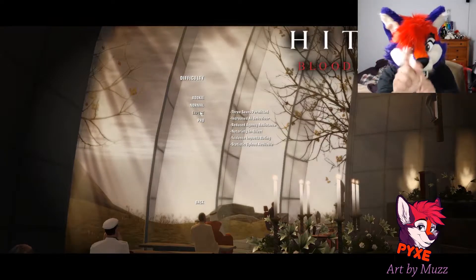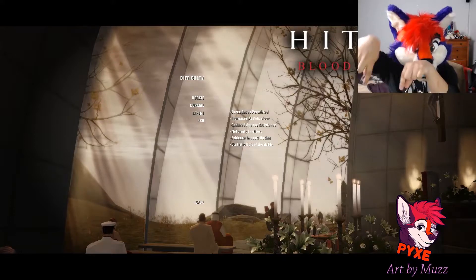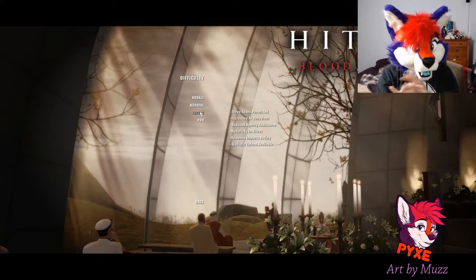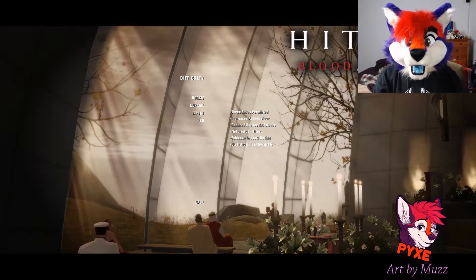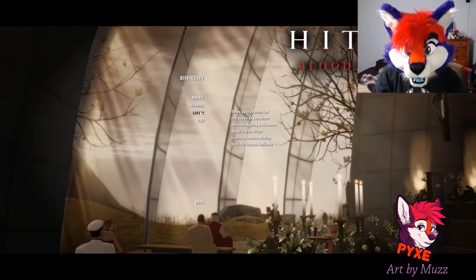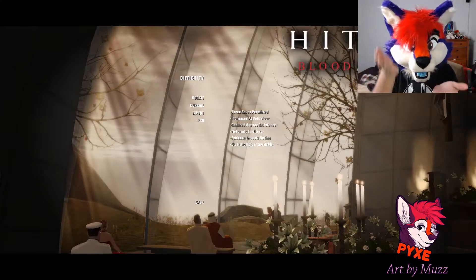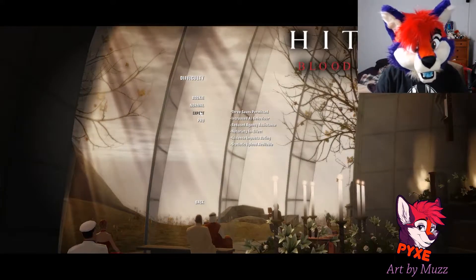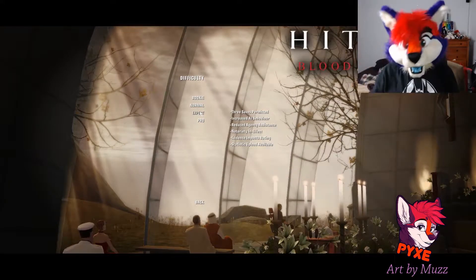I just realized something - somebody pointed this out - the characters in the funeral area, those are our targets. We have to kill those people. They're all lined up here, and every time we kill a target they disappear from the funeral. So we have a few more people to kill before we actually get to the end.